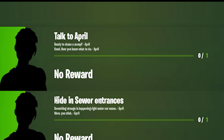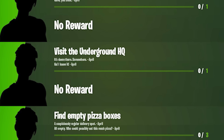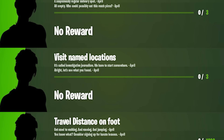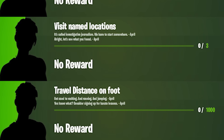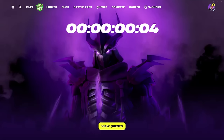You can see new quests added to the files related to this collaboration: talk to April, hide in sewer entrances, visit the underground HQ, find empty pizza boxes, visit named locations, and travel distance on foot. These are new quests that just got added to the files related to this collaboration that we're going to be able to get some free rewards attached to.